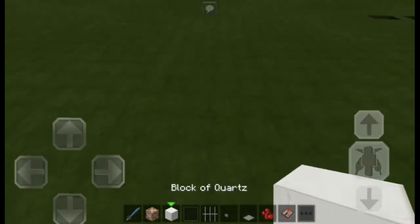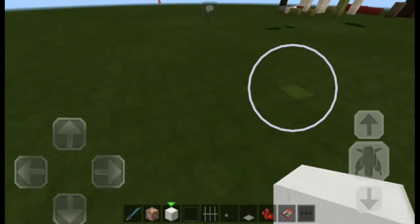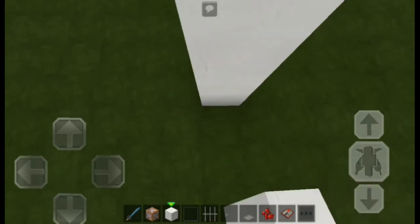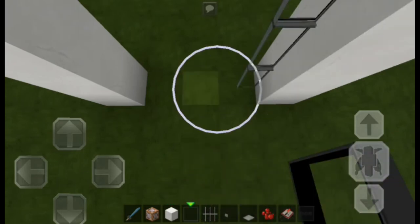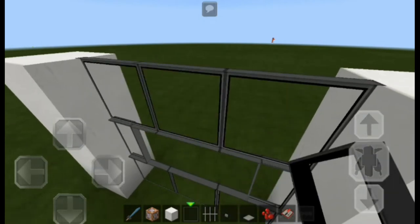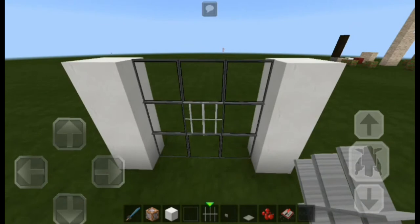So first you have to build a two-door frame like this: one, two, three, leave three blocks, and again one, two, three — a three-by-three door. Place glass all over it just like that, and an iron bar in the middle, so that will be the door.